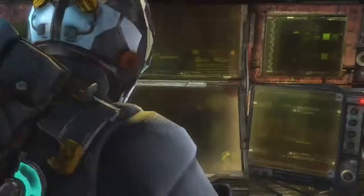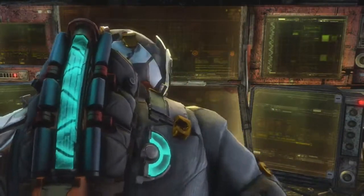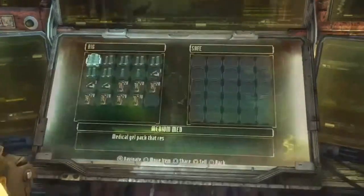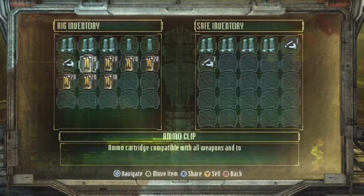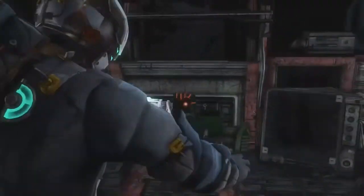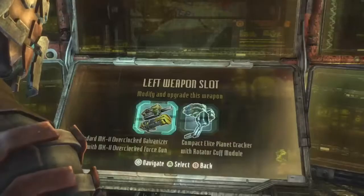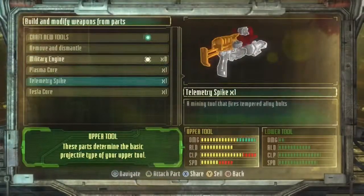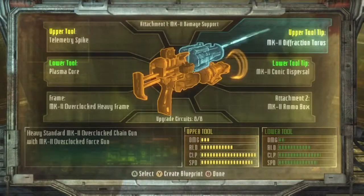Later on you can start the Greeley mission — you don't actually have to do any of it because you can just build a tungsten talk bar, get the telemetry spike from that room by only fighting one enemy, then quit out to the menu and use the weapon arena to build the weapon you want. That's in my early game Dead Space 3 video. What I build is the Diffraction Torus with the Telemetry Spike, which makes the chain gun, then put the Stasis Coating and Force Gun on that so you can knock things back and take them out with the chain gun.